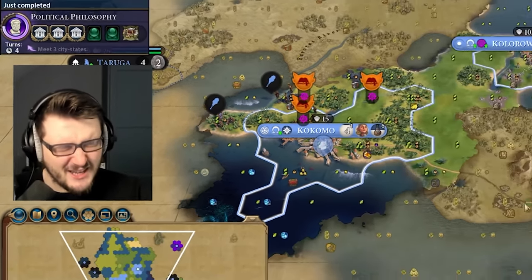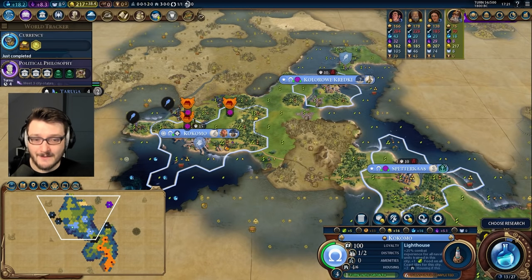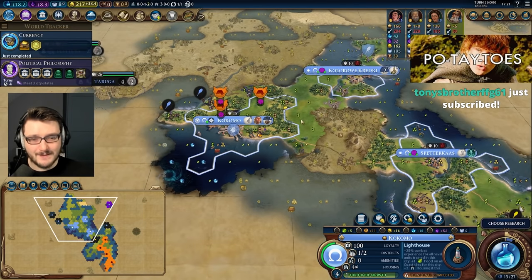Hey Spuddies, Potato Big Whiskey here and welcome back to Let's Play Civilization 6 as Greece, where we are going for the Bermuda Triangle game. I'm talking fast because I am pretty damn hyped for how much fun this game has been.